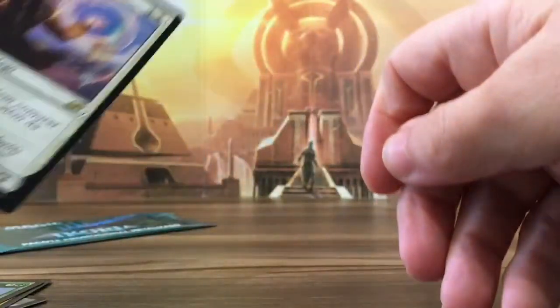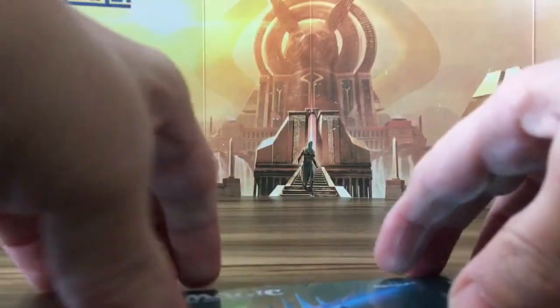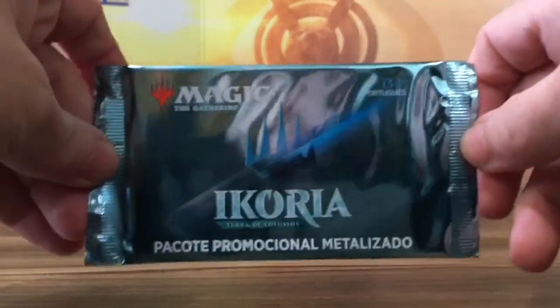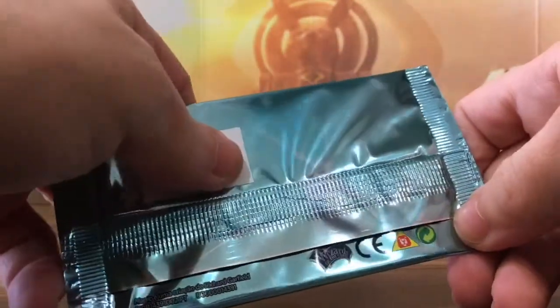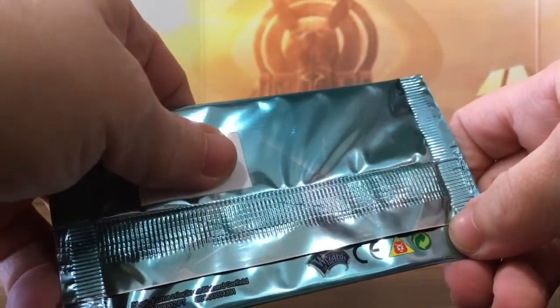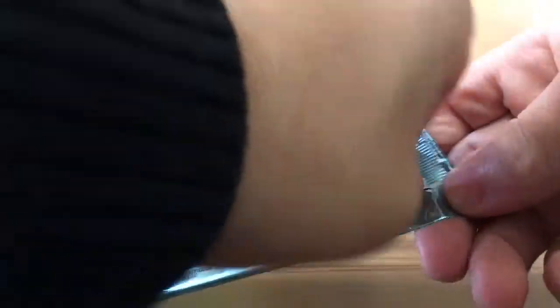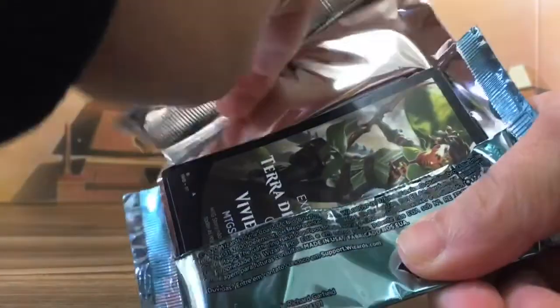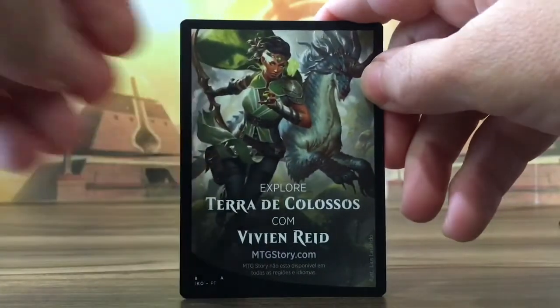Let's open the other pack, and then I'll do TCG and give you the codes. There's no date stamp here or serial number. These are all foil, super cool if you got the right stuff.